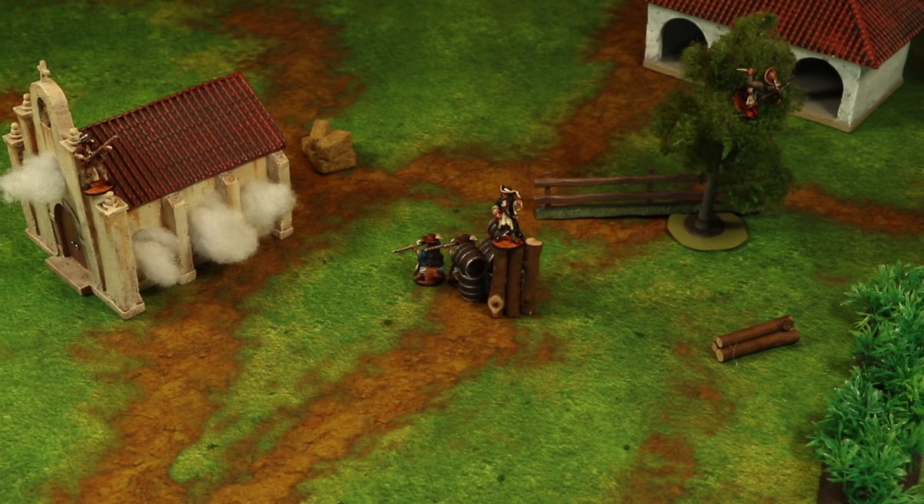When an enemy unit is partially hidden or at a different elevation, true line of sight can be used to determine what the unit can see. This is done by looking low over the model's head to see from its vantage point. In this example, the milicianos indios are checking true line of sight to the freebooters behind a low wall — all of the freebooters' torsos are clearly visible, so they are all within line of sight. If the target is partially obscured by a short wall, extremities such as a sword arm or musket barrel are not acceptable targets; the torso must be clearly visible. As much as the milicianos would love to blow the poofy hat off the French commander, only the model whose torso is visible is an acceptable target.